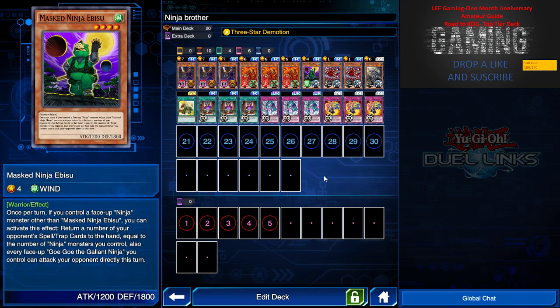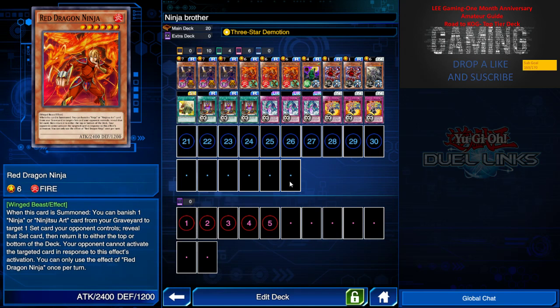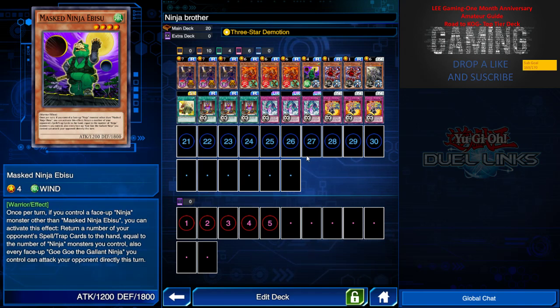Mask Ninja Mist has 1800 defense — you can set it face down and a lot of level four monsters can't attack it. On the next turn, if you have another ninja monster alongside it, you can return two set spell and trap cards to the opponent's hand. But remember, the opponent can activate its effect — Red Dragon Ninja's effect can't negate that. With three ninja monsters including Mist itself, you can return three set spell and trap cards to the owner's hand.